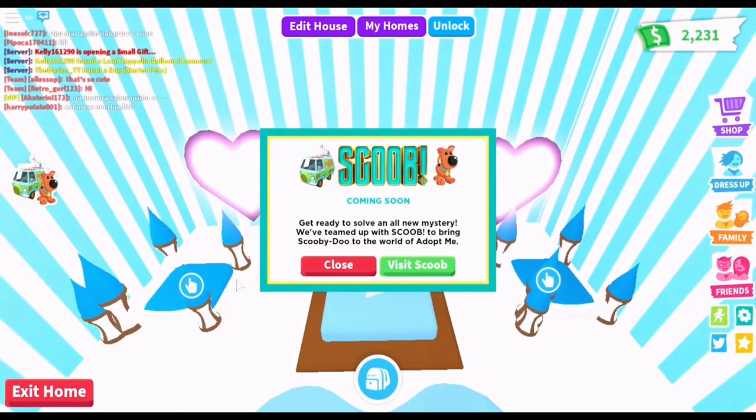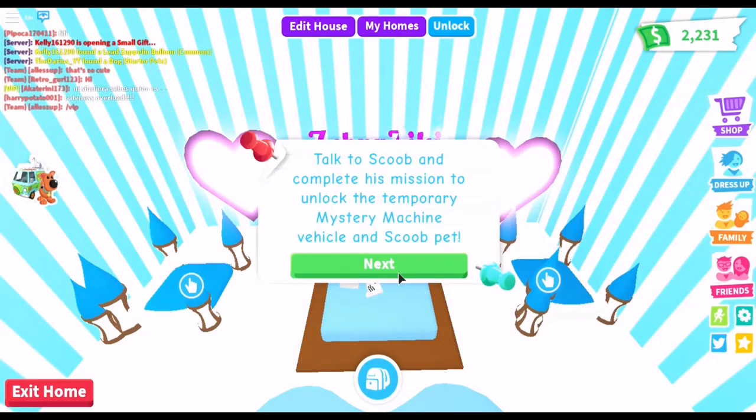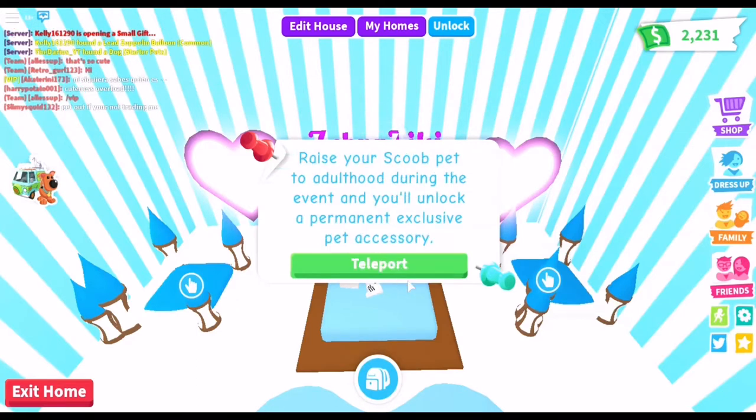When you go in the game this will come up on your screen: 'Scoob coming soon. Get ready to solve an all-new mystery. We've teamed up with Scoob to bring Scooby-Doo to the world of Adopt Me.' Then you need to push 'Visit Scoob.' It'll say talk to Scoob and complete his mission to unlock the temporary Mystery Machine vehicle and Scoob pet, which is really awesome. It also says raise your Scoob pet to adulthood during the event and you'll unlock a permanent exclusive pet accessory, which is going to be so cool.